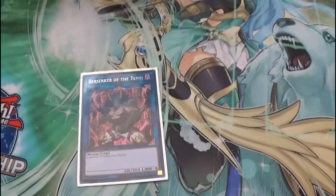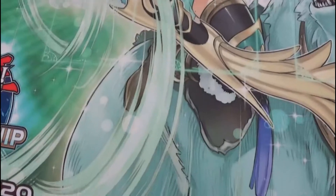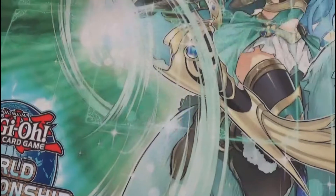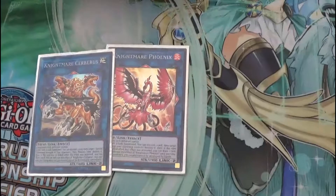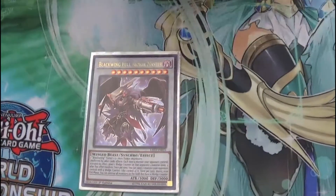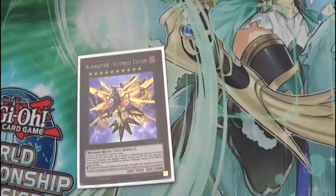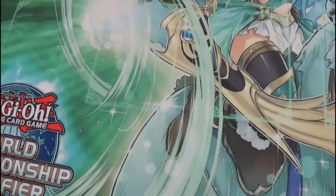I run one Berserker of the Tenyi — he's in there for the Tenyi synergy but I've never even used it. Starboy — most of your stuff is water, but I never summon it. These two are pretty mandatory, they're good spot removal, but I never used them today. One Blackwing Full Armor Master — he's good for Waking the Dragon but I never summoned him. Raidraptor Ultimate Falcon — I summoned him once with Waking the Dragon and won that game. Feels good. Cowboy for when it goes to time.